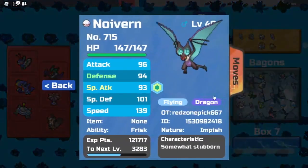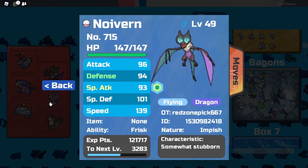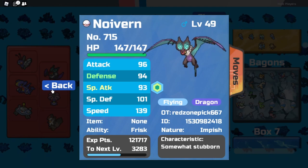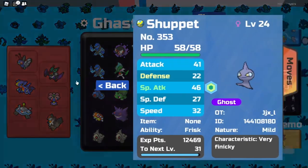Next, you want a Pokémon with Frisk. I'm using a Noivern here, but you don't have to — I'm going to show you guys an easier way to get a Pokémon with Frisk. It's actually Shuppet, and I'll show you guys how to get Shuppet later.